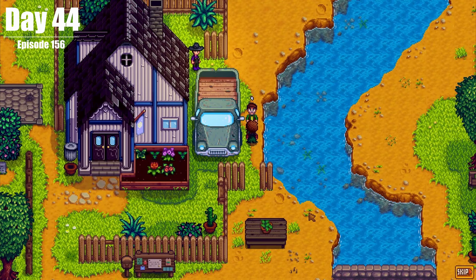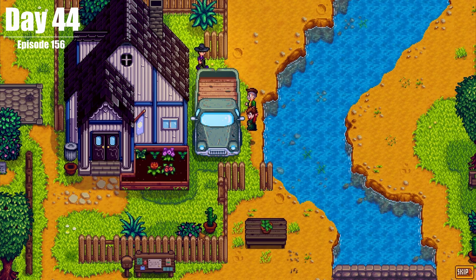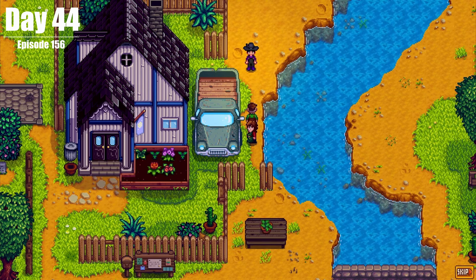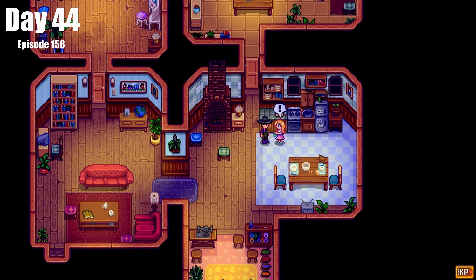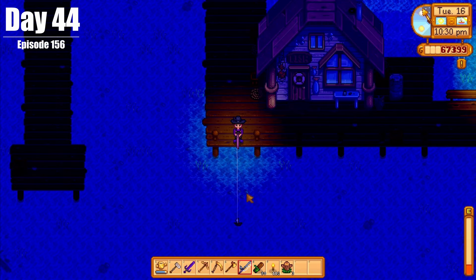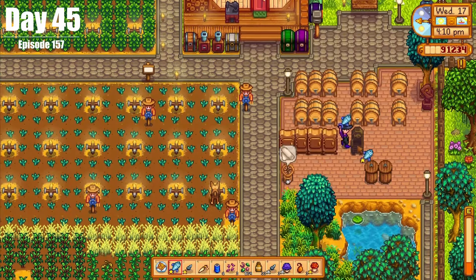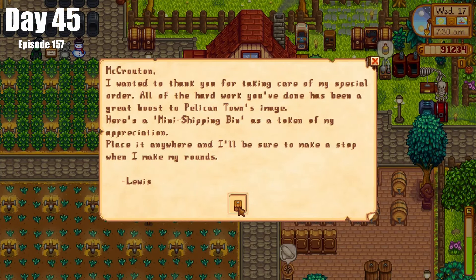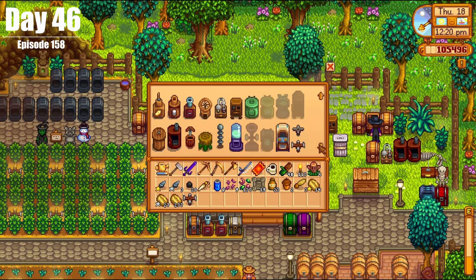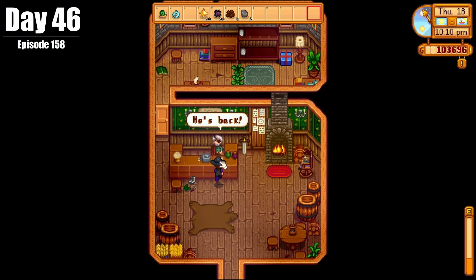On Day 44, we had a cutscene with Mayor Lewis and Marnie talking about their secret love that we all know about. We also had a cutscene with Haley, delivered some goods, and tried to get a sea jelly as well. On Day 45, we made a smoker and smoked some green. We also got another small delivery box to put in the mine. On Day 46, we made some new sprinklers and then went to the Adventurer's Guild to get our coffee back from the time we died in the mines.